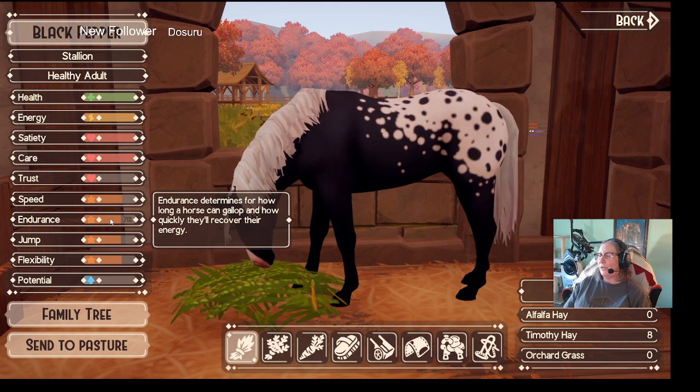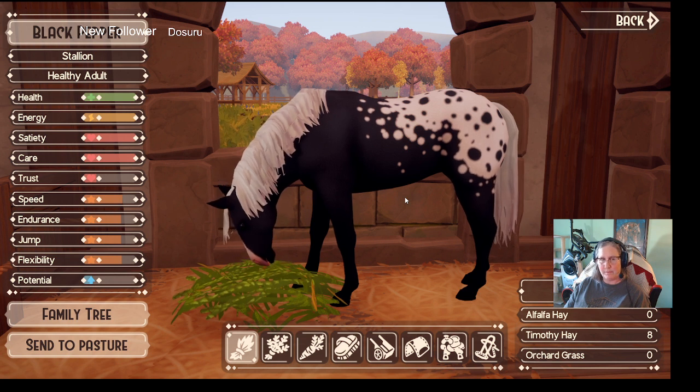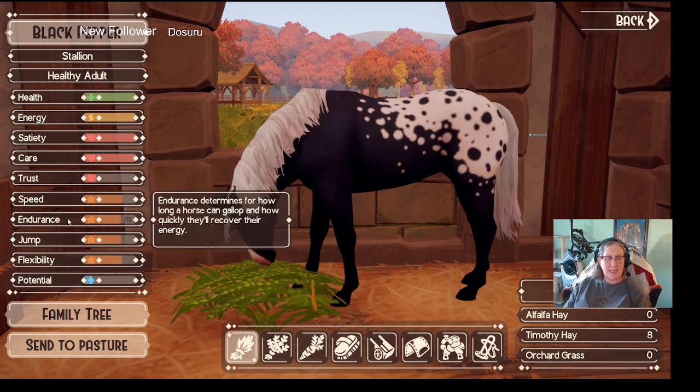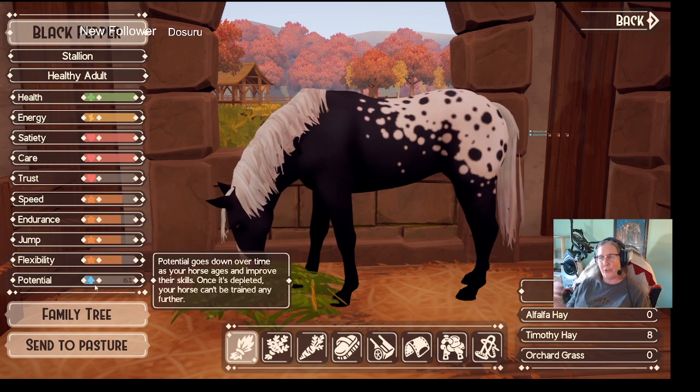He is a pretty Appaloosa, isn't he? You should see the other two that I have — a yearling and a foal, both colts. I have three colts right now. You can do story mode or normal mode — I chose story mode because I want to see how far into the quest she's gotten. I got access to the legendary tier. You have speed, endurance, jump, flexibility, and then his potential — which means how much you can train him.